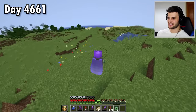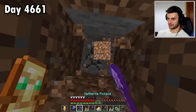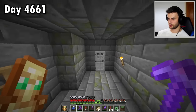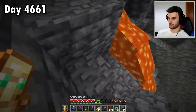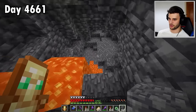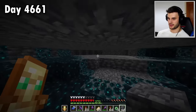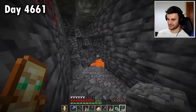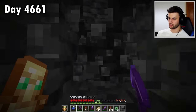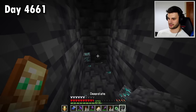A few more strongholds later, and this area is kind of mountainous. Not too optimistic but I'll give it a try — it's very deep down, which is promising. Found the portal room, and that leads me to wonder if there's a deep dark down here. Well it doesn't look very promising, but I might as well go to the bottom to check. Hang on a minute — there is deep dark in the area, which means there's a chance, a very small chance, that there's an ancient city near. I'm just going to strip mine and hope for the best.